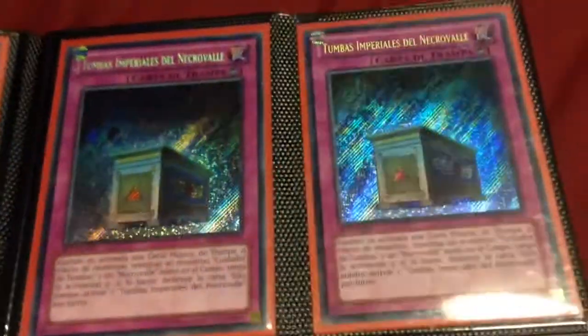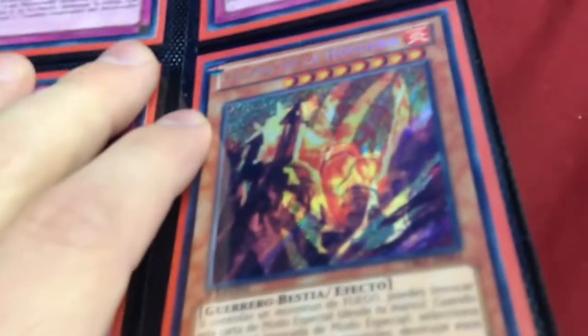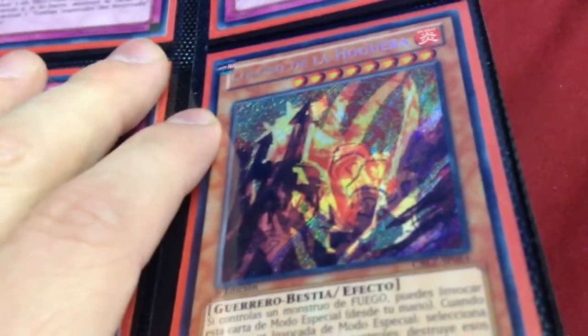Three Ultimate English — that one's Spanish. Playset of Imperial Tombs, Spanish. This is the Spanish Colossal Fighter. Bonfire, Bonfire Colossus with Diamond Dire behind it — you can see the Diamond Dire pretty well right there.